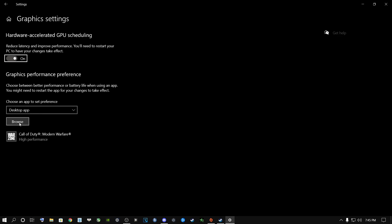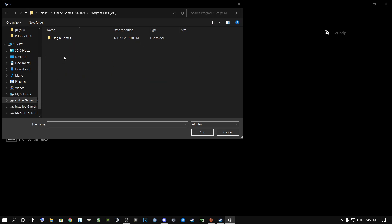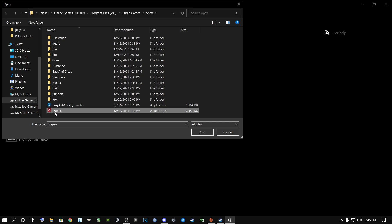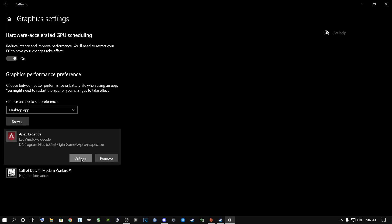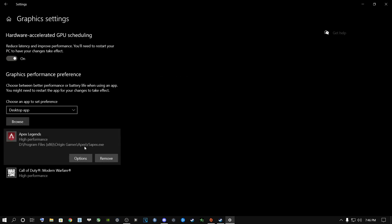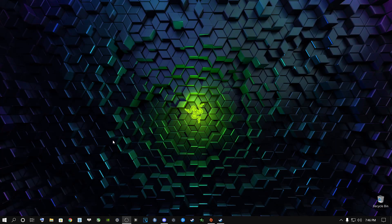Click Browse and go to where your game is installed. Mine is in Origin Games, then Apex Legends. Select the R5 Apex executable, double-click on it, go to Options, select High Performance, and click Save. Now it's going to use High Performance on your graphics card and it will boost your FPS by a lot. It works very, very well.